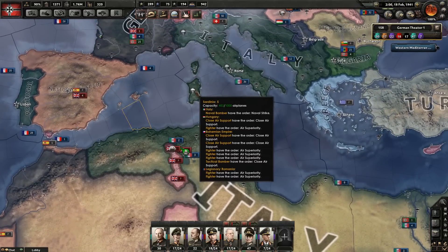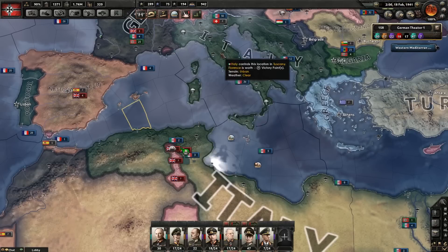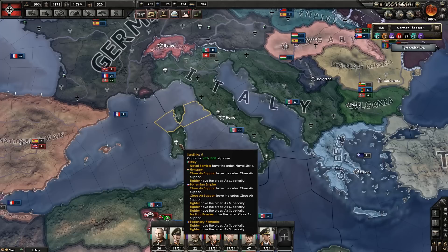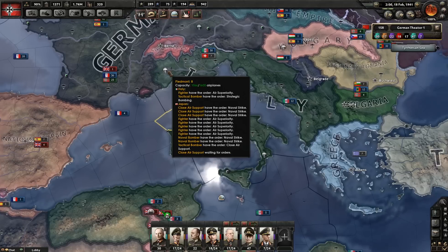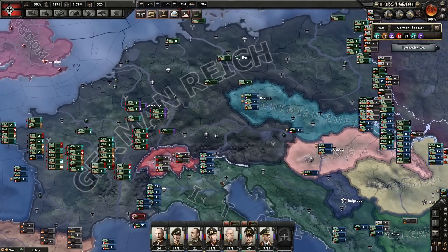Can I bring your attention to something interesting? In Sardinia there are 453 airplanes, and in Piedmont there are 1,066 airplanes. I thought there's no way you have that many - you have a terrible air force. It turns out that in Sardinia, Hungarian, Bohemian, and Romanian airplanes are stationed there. And in Piedmont, there's a ton of Japanese close air support - fighters, naval bombers, tactical bombers - all there to help you out. You should be thankful for your allies.